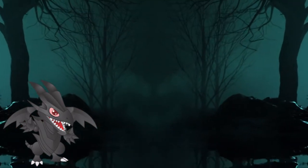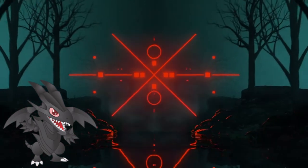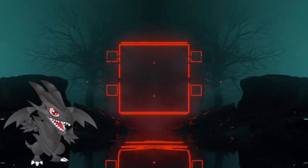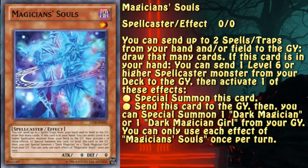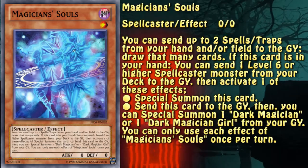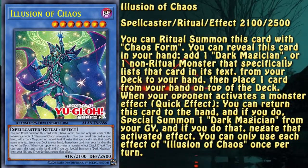That introduction gives the user easy access to Magician's Souls, which in turn provides draw power and an extender. So without further ado, let's look at all parts of the engine, starting with the one it takes its name from. This is the path for using this engine — another spellcaster monster that can special summon itself and allows the user to cycle through cards. Illusion of Chaos is the part of the engine introduced in Battle of Chaos.